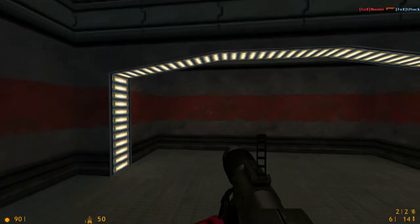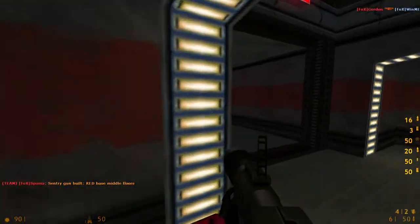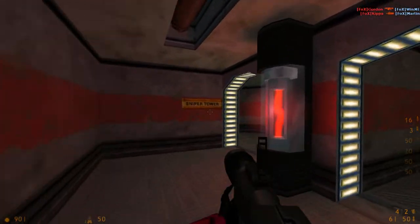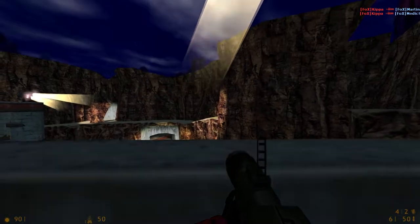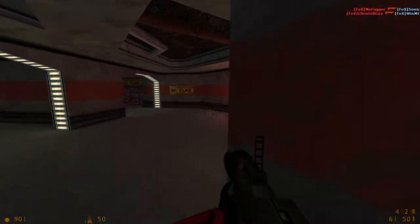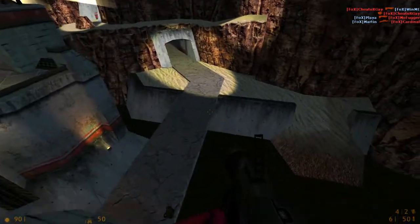Alright, so obviously I'm gonna keep good on my word and we're gonna go blow up that generator ASAP. I just love how this map looks — that sci-fi base look. I always forget: you can't jump through there. I don't know why so many Team Fortress Classic sniper maps won't let you just jump through.